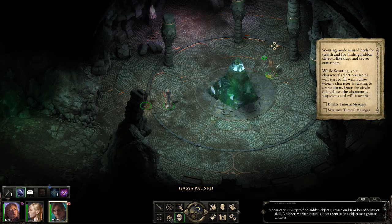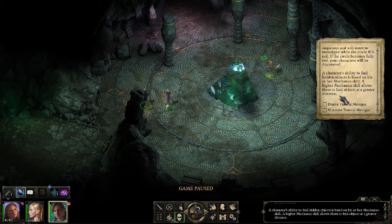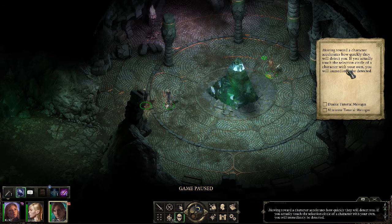While scouting, your character's selected circles will start to fill with yellow when a character is staring at the detector. Once the circle is filled yellow, the character's suspicions will move them to investigate — where the circle fills red. If the circle becomes fully red, your character will be discovered. A character will be able to find hidden objects based on their hidden mechanics skill. A higher mechanics skill allows you to find objects at a greater distance. Moving towards a character accelerates how quickly they detect you. If you actually touch the selected circle of a character with your own, you will immediately be detected.